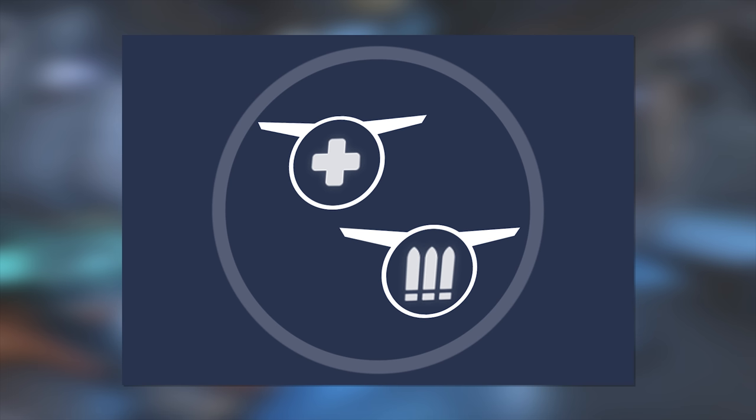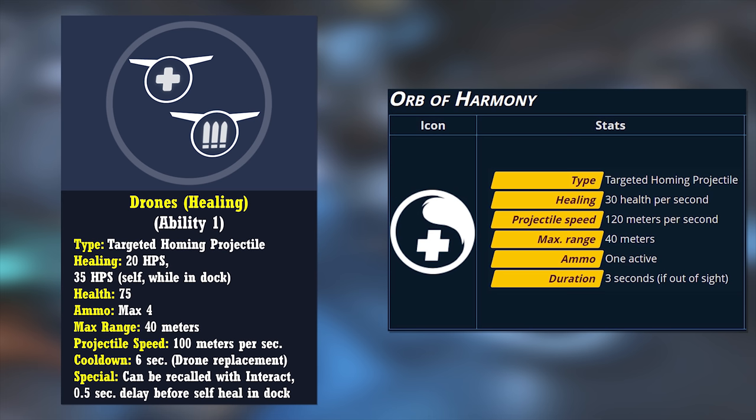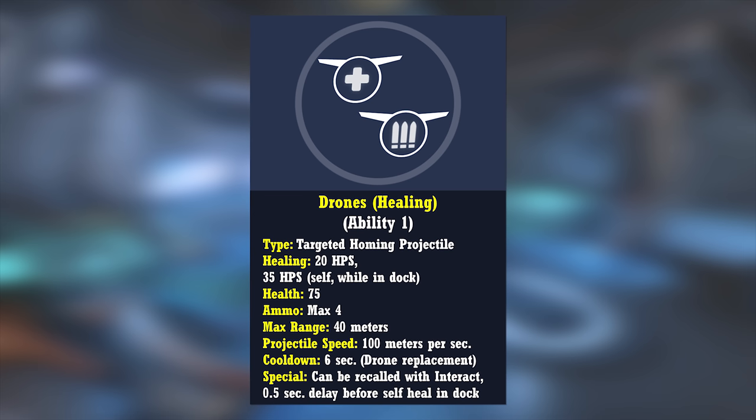First up is the Healing Drone. It functions identically to Zen's Harmony Orb in terms of how it heals — 20 healing per second per drone — meaning that with all four drones set to healing, he can output a total of 80 HPS divided across four allies. This may sound strong when compared to other secondary healers, but keep in mind that the drones themselves can be destroyed. Since Overlord has no healing potential outside of these drones and his ultimate, it can be easy to shut down all of his healing if the Overlord player isn't careful about when and how they deploy his drones. For each healing drone he has active, that's one less damage drone he can have out.